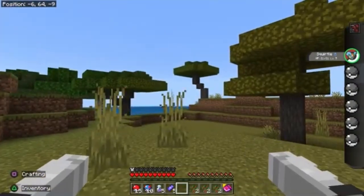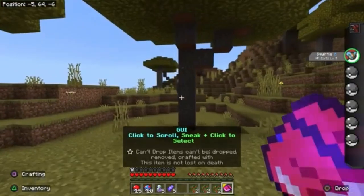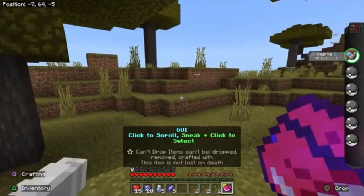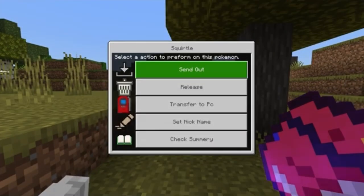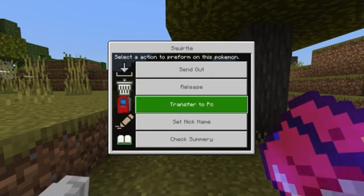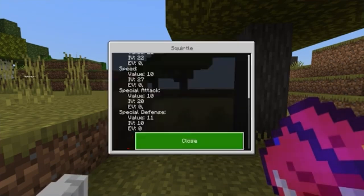You see right here we got a GUI. I got my Squirtle right there. You would click to scroll, sneak to click and select. So that's the sneak — this would send out my Pokemon. I don't know what release is yet. Transfer to your PC. Set nickname. Check summary.